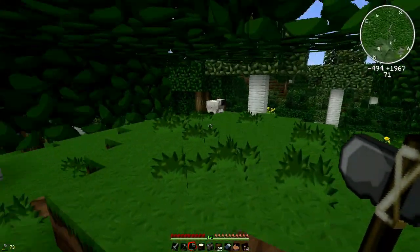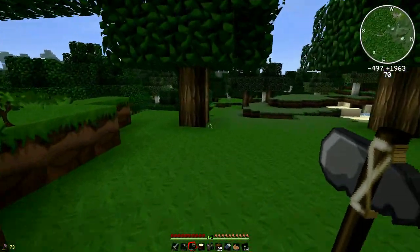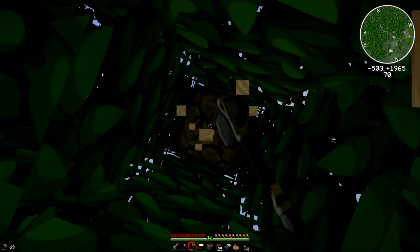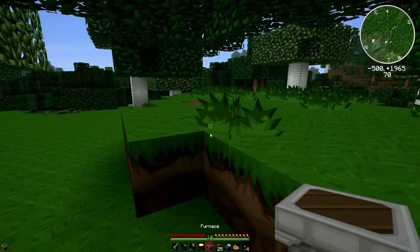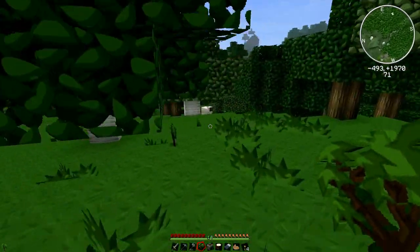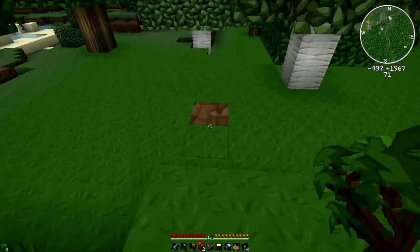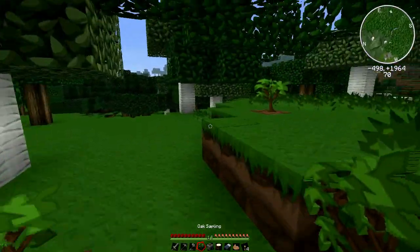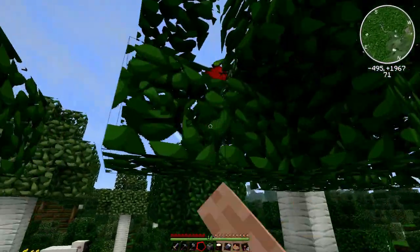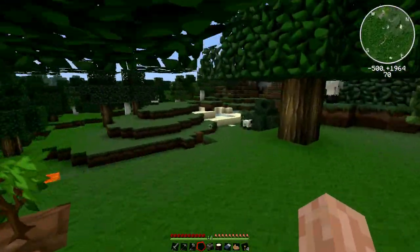I want to replant — I don't want to just deforest the area. I'm going to replant these trees. There we go, I got a sapling. One tree there, that one there, that one there — there's an apple, and another one. Got three — awesome! Let's go and build our little hut somewhere.